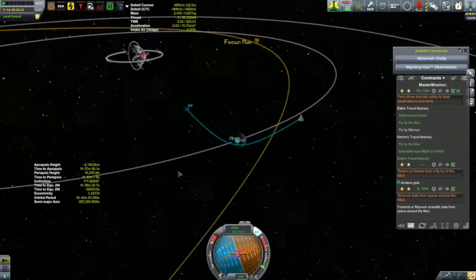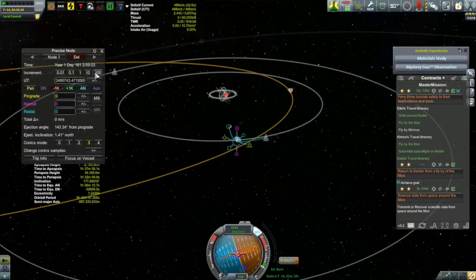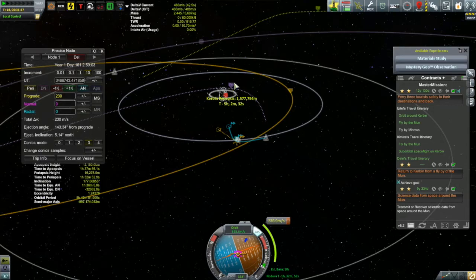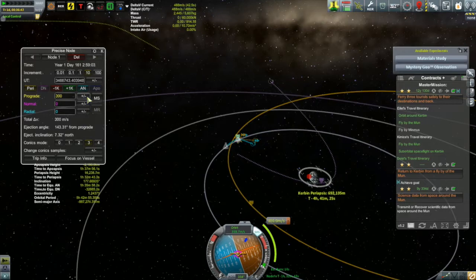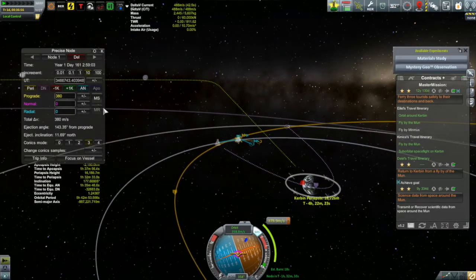The answer is we should be doing this burn at periapsis - the periapsis with the moon - and the direction we should be performing this burn is prograde. That feels a little bit counterintuitive, that we're burning prograde relative to the moon in order to lower our periapsis relative to Kerbin. But the reason for that has to do with the direction in which the moon is moving. The moon is moving in a counterclockwise direction, but we're moving in a clockwise direction, so prograde with the moon is retrograde relative to Kerbin, and so that's why it ends up reducing the periapsis relative to Kerbin.